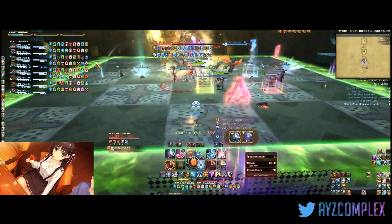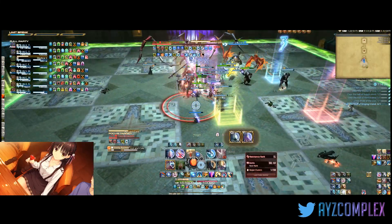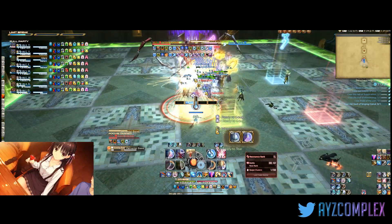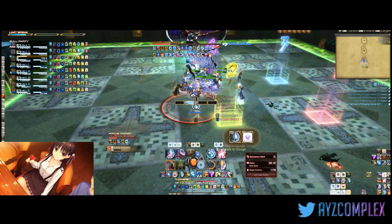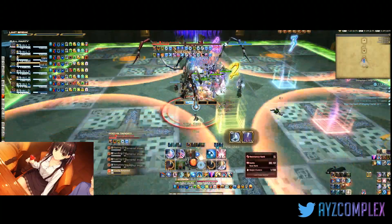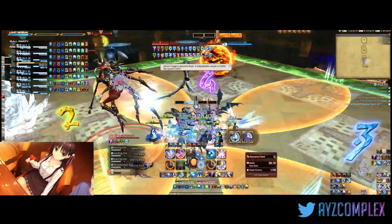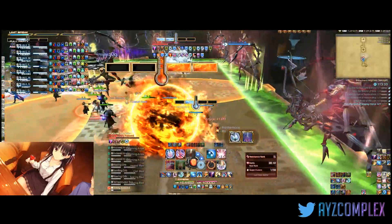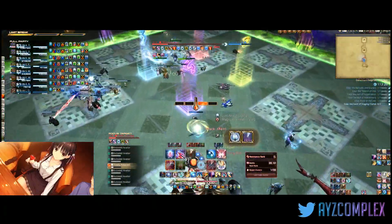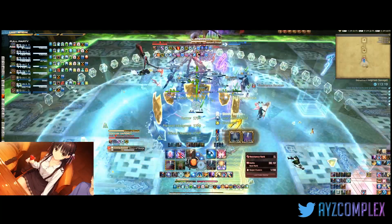Nate, pull me out please. Thank you. This will be orbs with brand — check your debuff, what do you need. Check your brand, do the math. Stack up in the center. Watch for dive bombs once you're in your spot. Raid-wide, heavy mit — all the mitigation you've got, please.